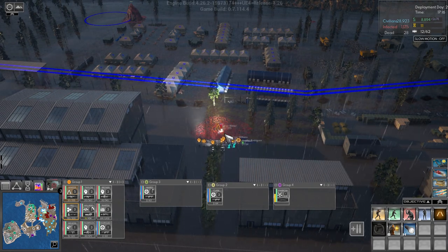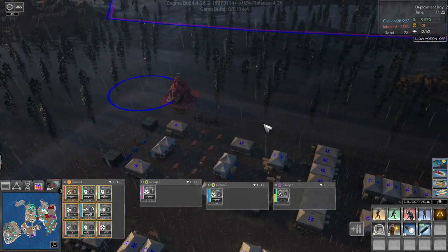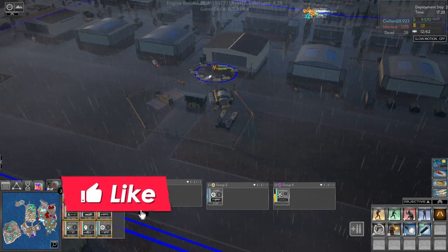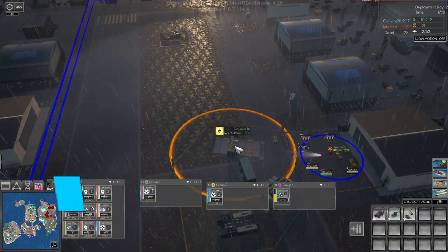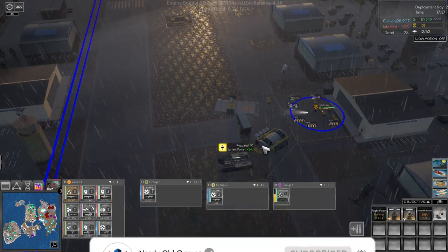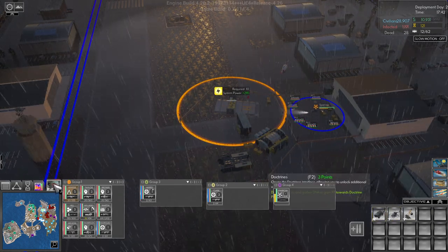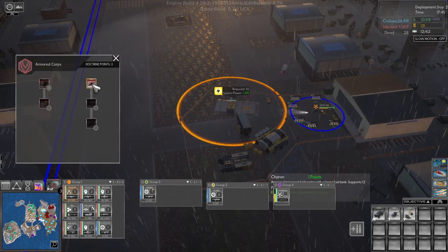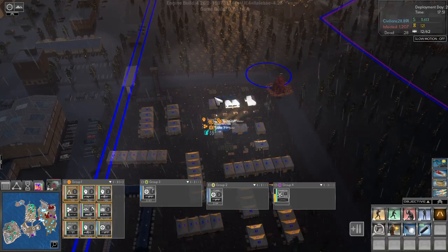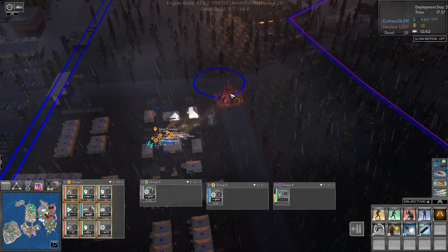It is what it is - 121, we have now. We need 150 for the shredder rounds. We almost have enough. Do we need to unlock the Shawnee or something? No, we need to buy it in here which we can't yet. We will unlock the Cerberus first though, so we can get Cerberus units now. It is deployment day two, so there's a risk.